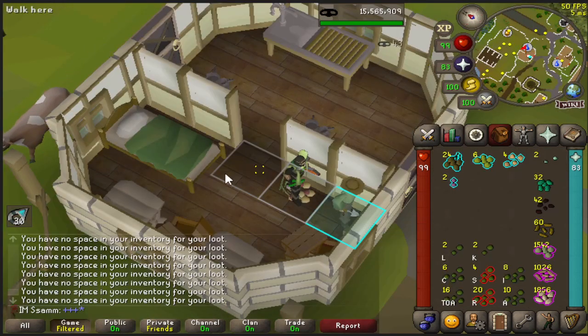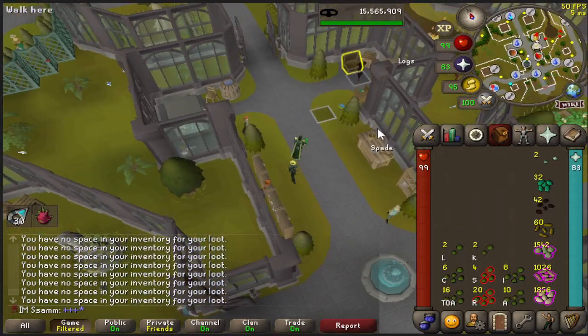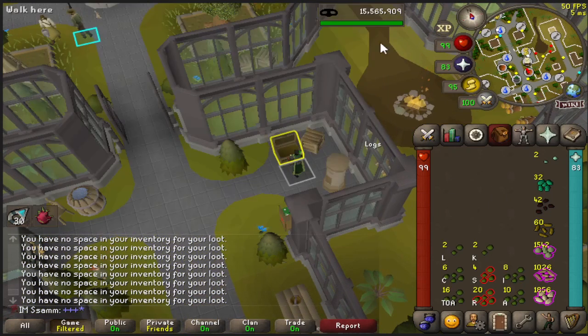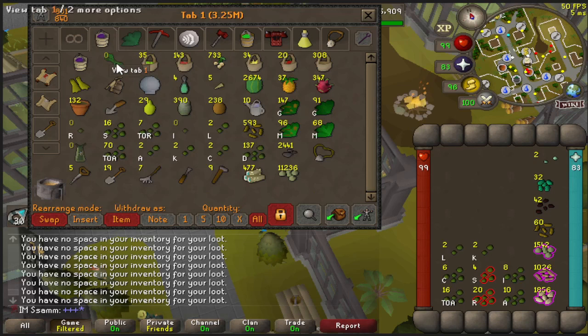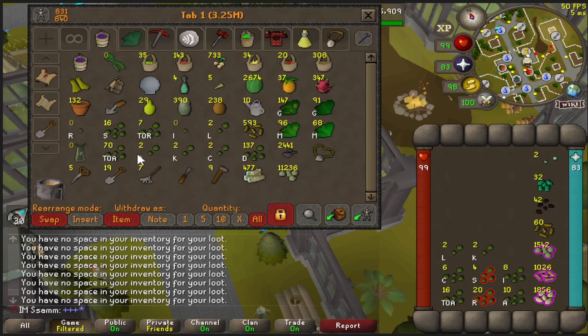We're just finishing up a trip of Master Farmer at the moment. I need to go do a farm run. I've got a couple of hours just before work and I decided I need to top up on my herb seeds because this is what we're looking like at the moment. Obviously I keep a couple of herb seeds like these ones apart from irrit, purely because they're used for high contract and irrites are not.